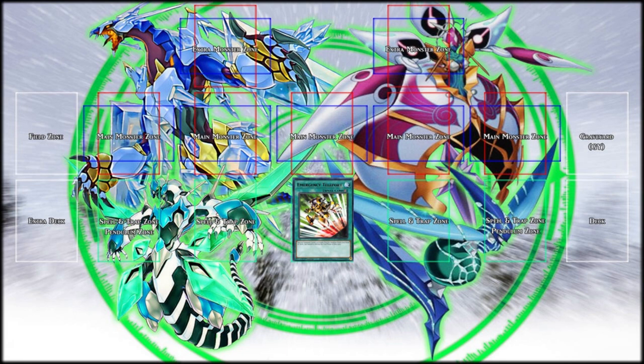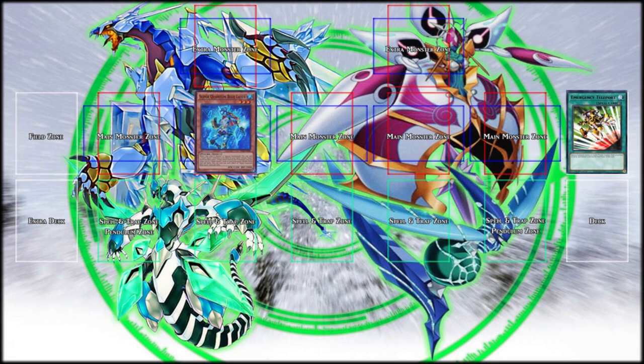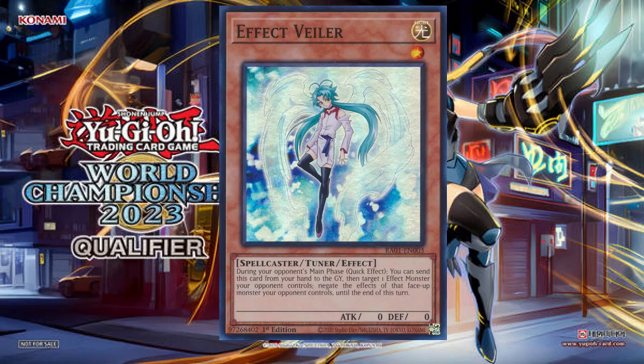I activate Emergency Teleport in Standby Phase. This allows me to Special Summon a Level 3 or lower Psychic Monster. Appear, Super Quantum Blue Layer. I don't think so — in response to your Special Summon, I activate Effect Veiler in my hand.